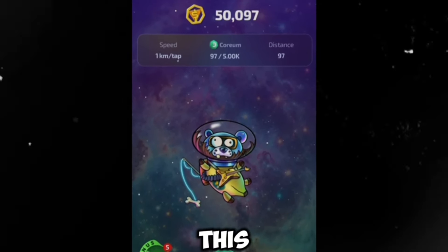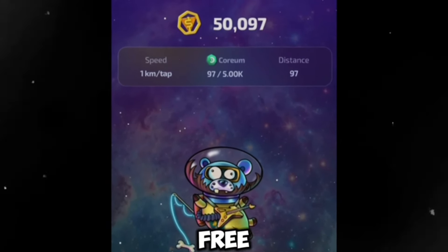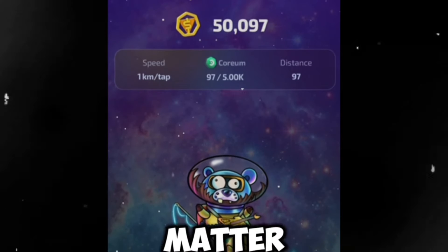If you want to get started with this bot, the first thing to do is use the link in the description section — it will bring you to an interface looking like this. I want to launch this bot because when you use the link in the description, you're going to get a free 50,000 tokens of Cosmos Beer.